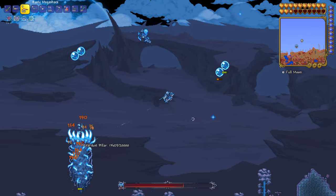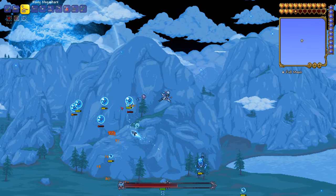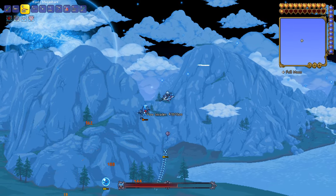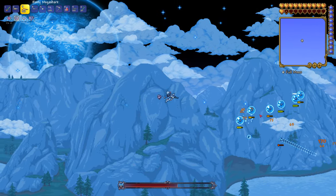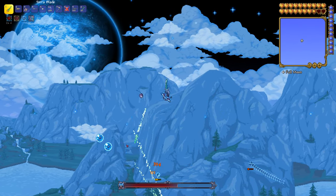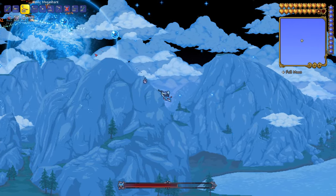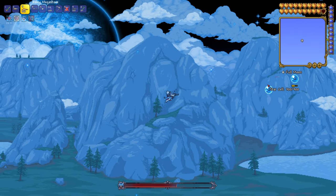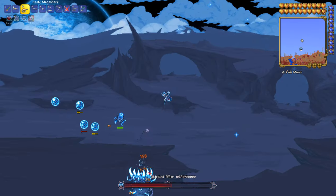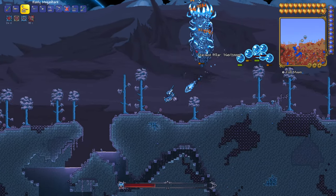The good thing is you don't actually have to defeat each pillar in order, so it's kind of easy to just go from right to left, fighting pillars from where you came from - the Lunatic Cultist at the dungeon, which is usually on the far right side of your map. Beware when defeating the last pillar though, because when you defeat it music will play and then around a minute later the Moon Lord will actually spawn, which may catch you off guard if you're not ready for that boss fight.